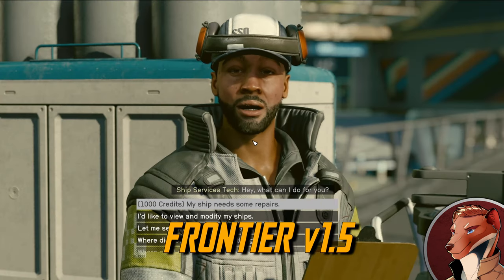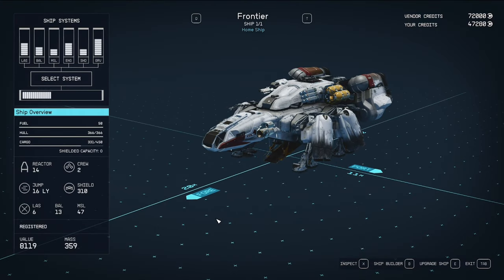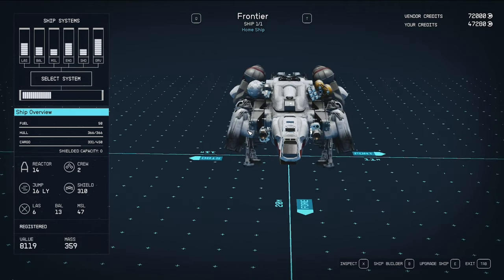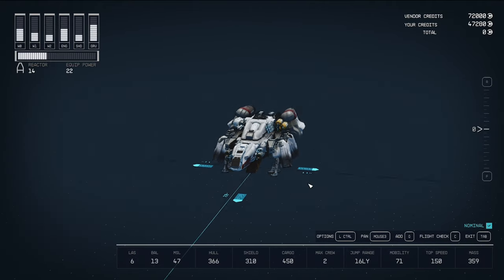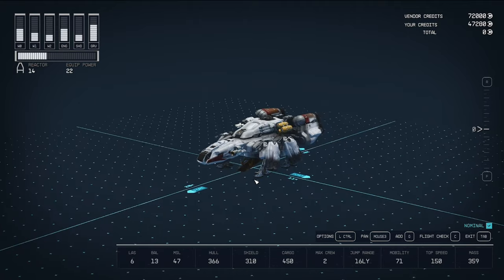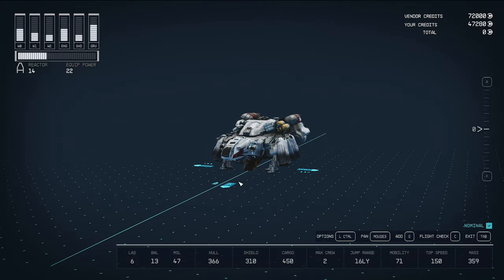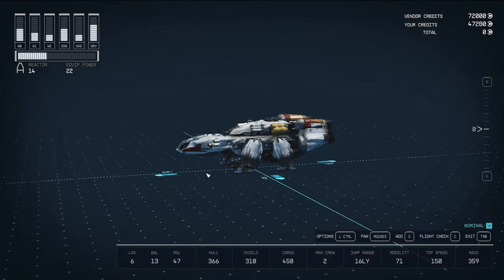Let's get started and talk to our ship technician. Here is the base Frontier exactly as you get it at the beginning of the game. We're going to open up the Ship Builder. Because of the roleplay, my character is extremely concerned about credits — we have about 47,000 — and I set a goal to spend between 25 and 30,000 credits on this upgrade.